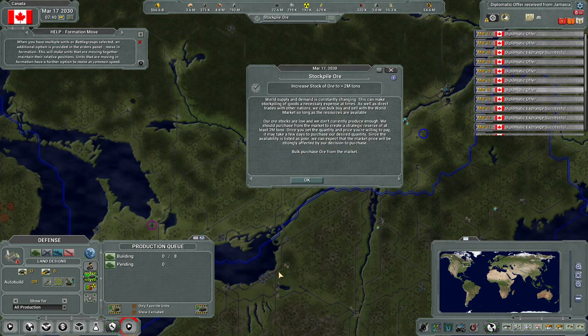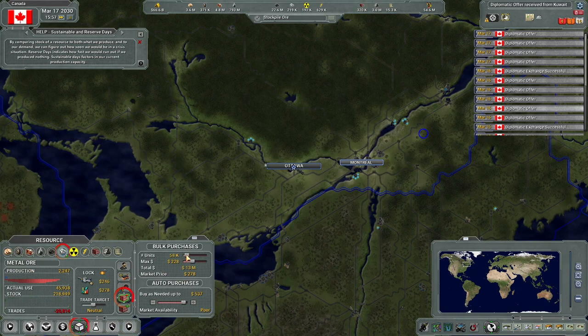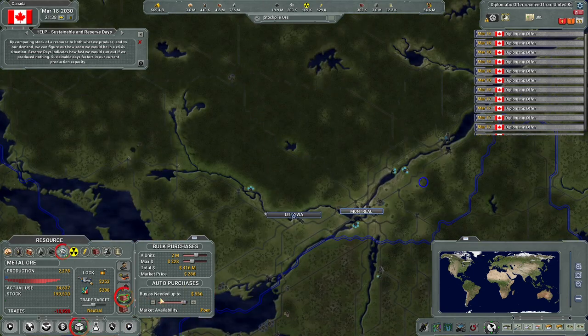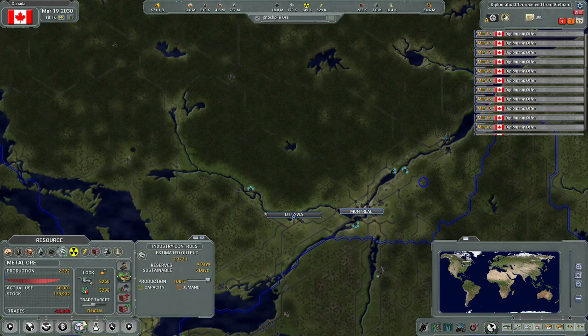Increase stock of ore to over two million tons - we want to bulk purchase ore from the market. We have about two million, so we really do need basically two million tons. All right, I think we just leave it like that until the day ticks over - that's a single purchase. We can auto purchase based on price - buy as needed up until the price gets to around 576. What's it asking me to do? I did the thing, right?